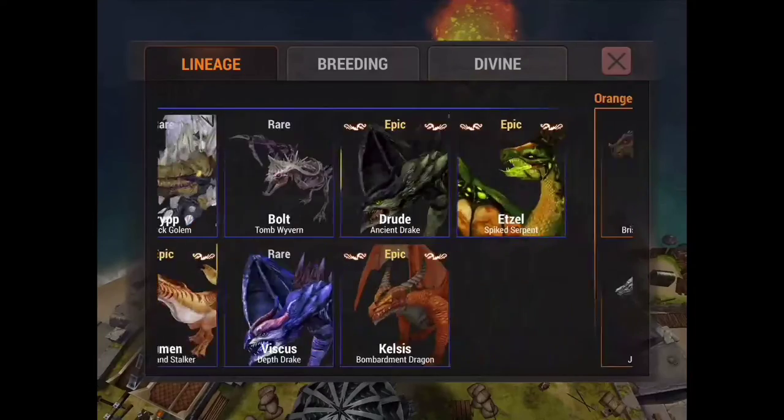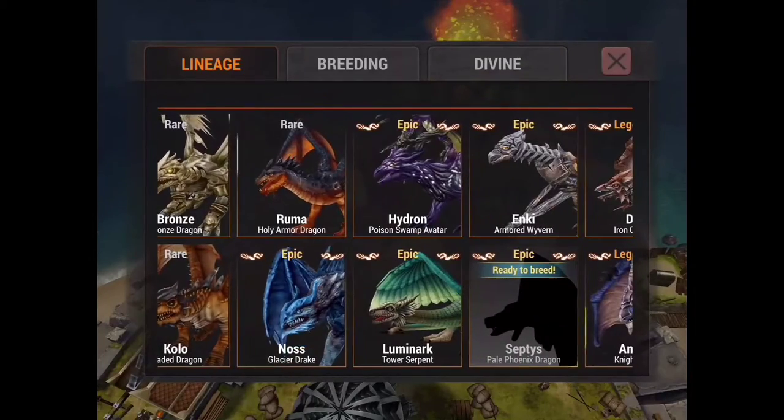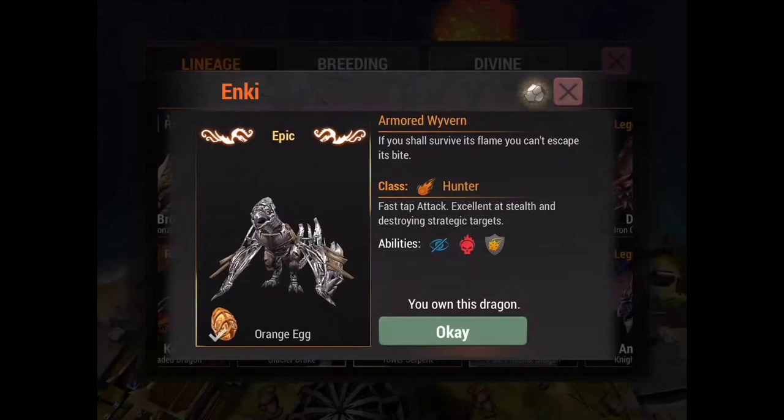Newman you have to buy unfortunately, but he's well worth it in my opinion. He has Cloak, which is one of the best spells in the game aside from Steel Essence and Death Gaze. Moving on, the orange tier only has one very good dragon.